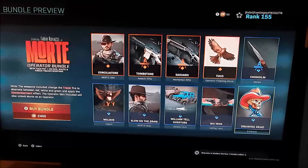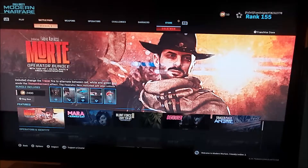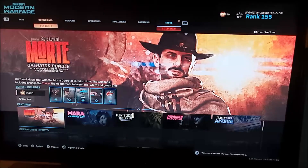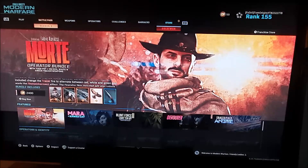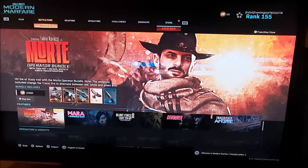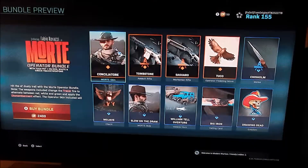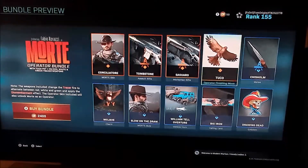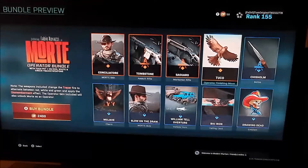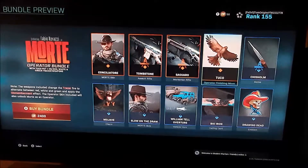Today we're diving in with a brand new aerial animal — a pet bird named Tuco the Legend. If you go to the shop you can see this operator, Mort — I'm going to call him Mort — who is a Mexican-inspired operator. He has an array of very cool items and comes with two weapons, a melee weapon, and a pet on top. Mort might be the best operator in the store in a long time.